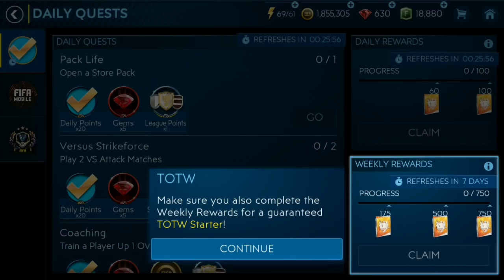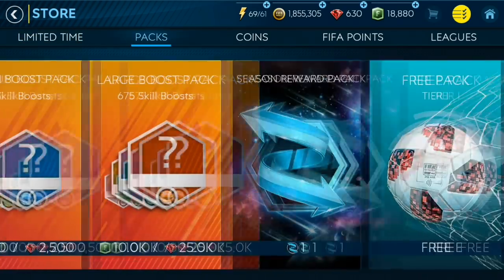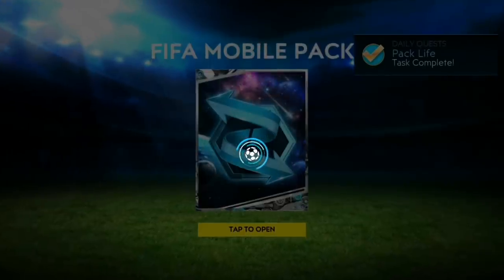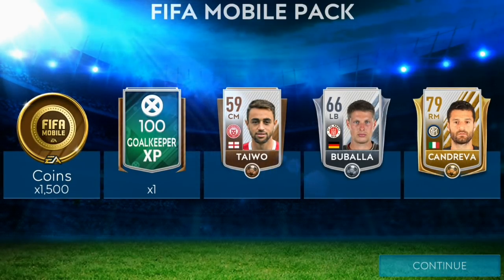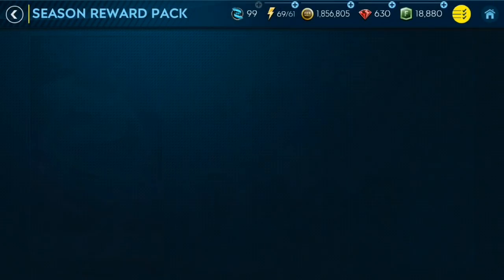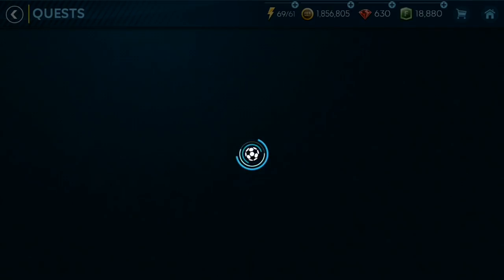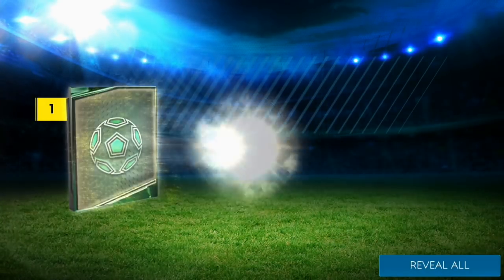Here we've got Team of the Week. We're going to go through and complete these quests because when we first opened up the game, Team of the Week had just started and the reset was coming for daily activity. We just need to go through and do this, and we actually packed a 79 overall Candrava from our first now and later pack — a huge pull, 79 overall is absolutely monstrous. I want to go through and complete all these activities to get all the rewards.